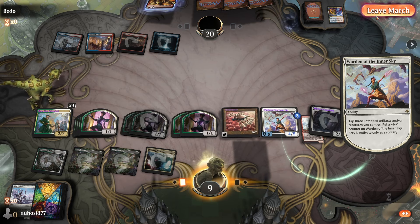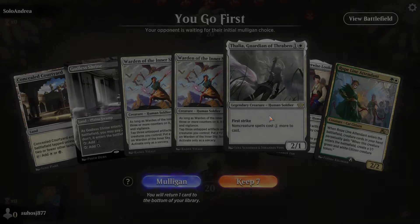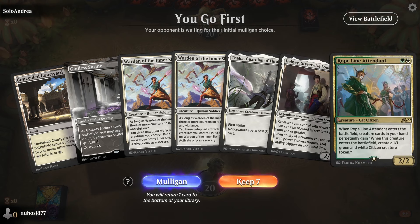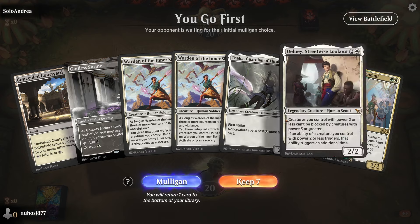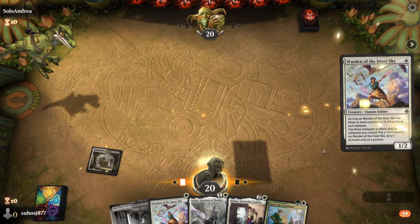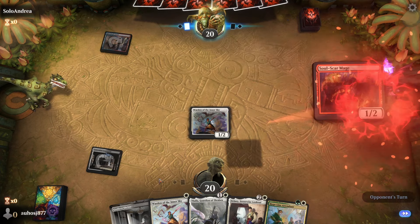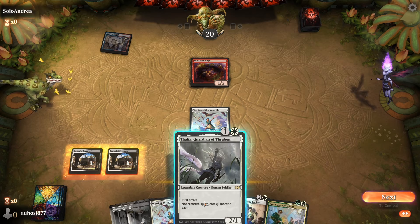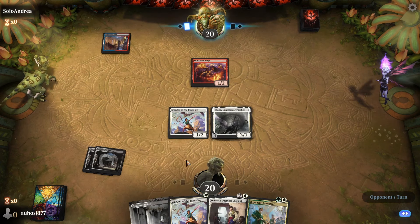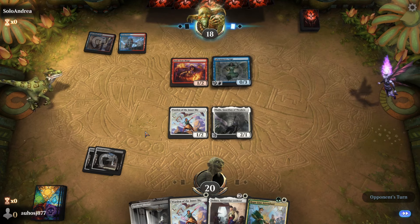Three and two. Round six against yet another Blue-Red Prowess deck — this deck is everywhere, it's crazy. For my next video I think I'll have to play something that really beats this deck. It's not that hard to beat Blue-Red: it doesn't have a ton of resilience, you just play burn spells or creature removal like four Fatal Push and four whatever.